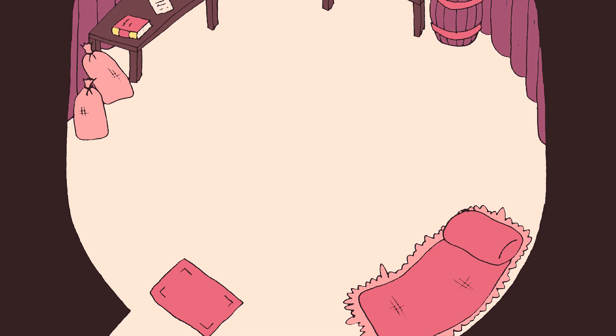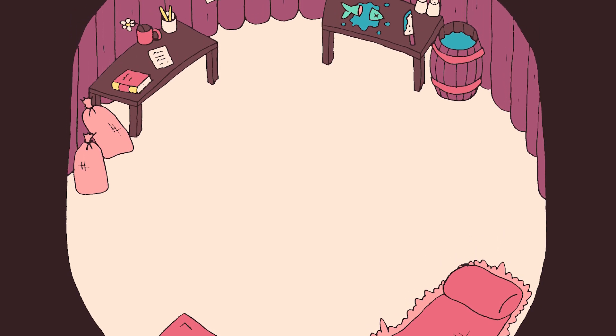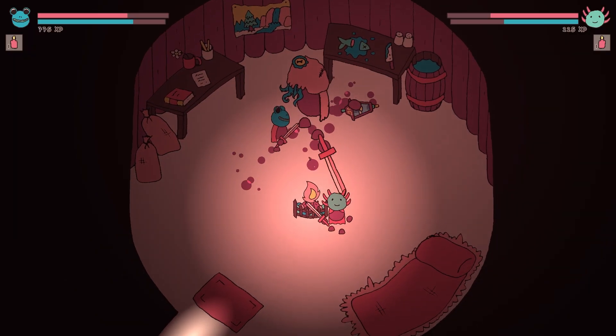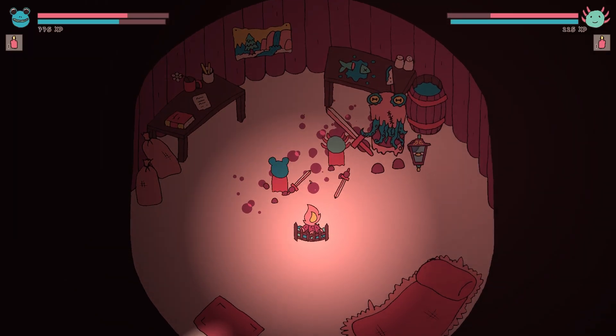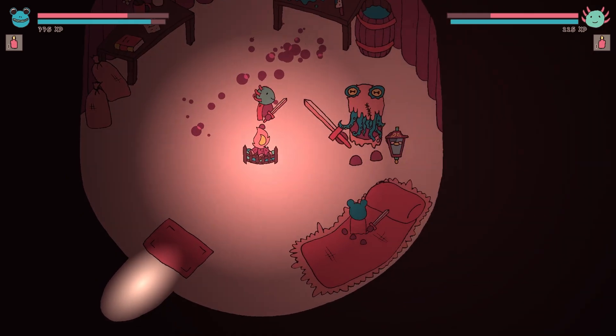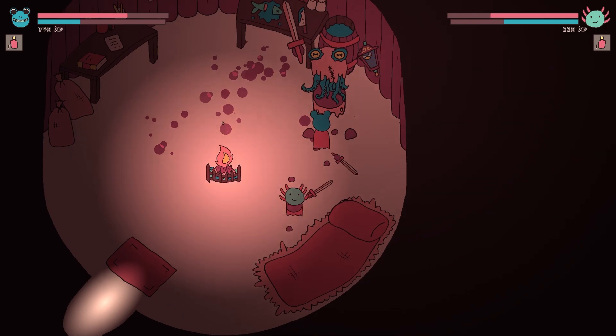The first thing the boss needs is a home. I drew the interior of his hut, complete with writing desk, kitchen, bed, and added a fireplace in the centre — a truly desirable studio flat. I already had a large octopus-faced bandit from very early in development, who was keen to call this hut a home.